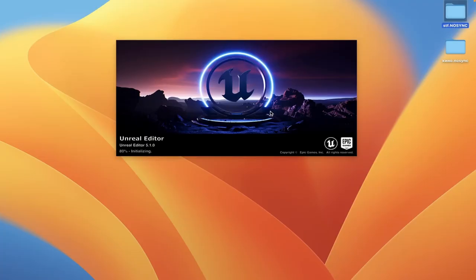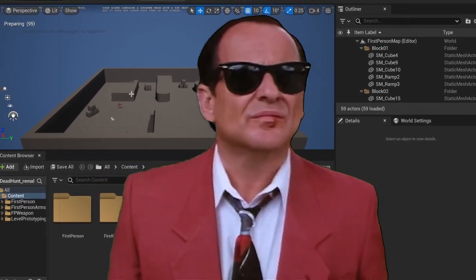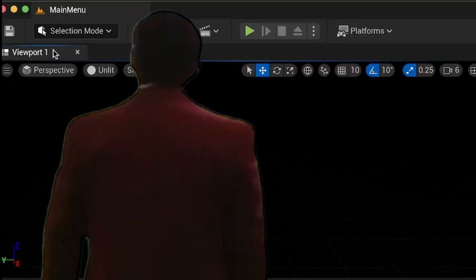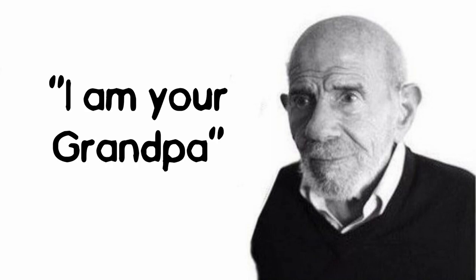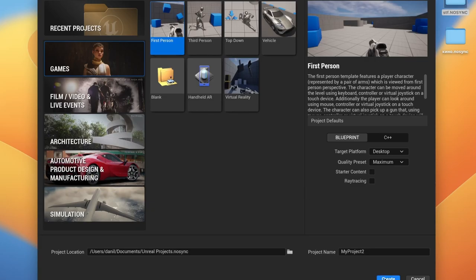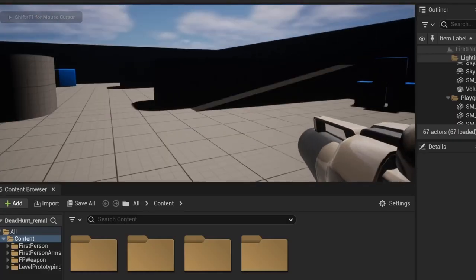First thing you do when you wanna make a game — you open an editor. Second thing, you look at this complex piece of crap and realize that you have no idea what to do next, and you close it never to be seen again. But then later, you remember the wise words of your grandpa: never give up. And you load it once again. Let's press this green button. Nice, we've already got movement.